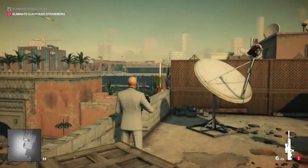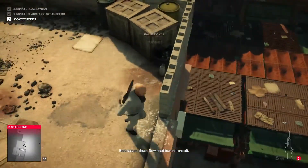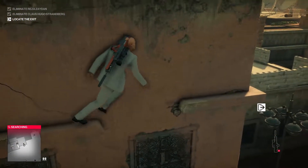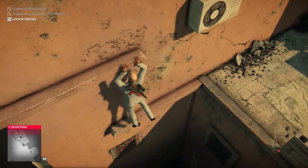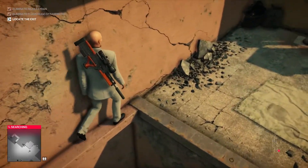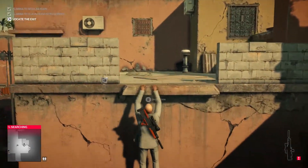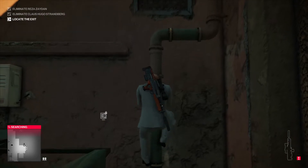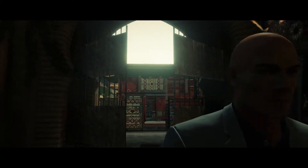We're in position to kill Strandberg, just going to wait for him to get in the right position. There we go — boom. Then just make your way back down. We're right near the exit. That's it — and that is sniper assassin on Marrakesh.